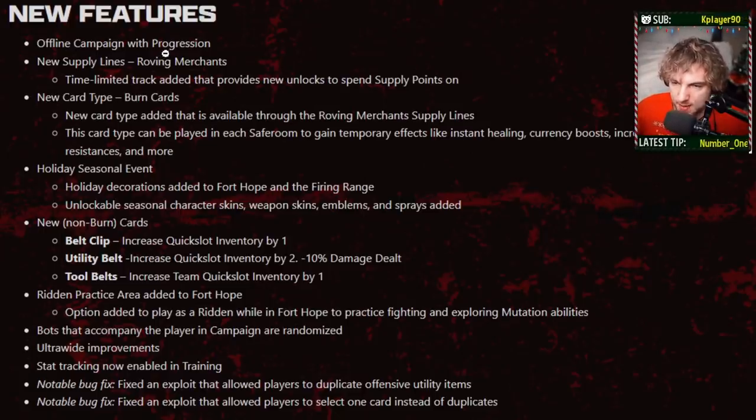New features: offline campaign with progression — it's here, congratulations. New supply lines, roving merchants — a time-limited track that provides new unlocks to spend supply points on. To me, that might have something to do with the holiday event if it's time-limited, so get to it. Get your farming in.